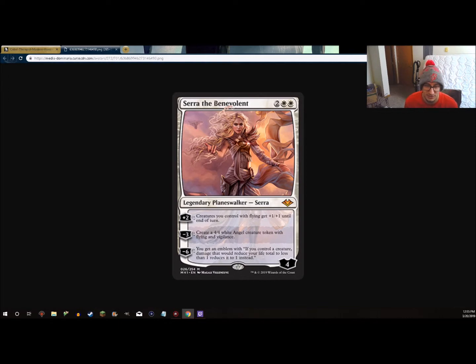Additional copies of Serra the Benevolent get better too, as you can make 4/4 Angels or pump the flyers you already have in play. While I don't think this card is going to see much play, and even in Black-White Tokens I don't think it makes tokens Tier 1, it gives them another way to race and fight through mass removal or race against decks that are faster. I also see it in some toolbox-y creature decks, maybe just for the Planeswalker emblem that provides a Worship effect that can't be removed by enchantment hate post-board.